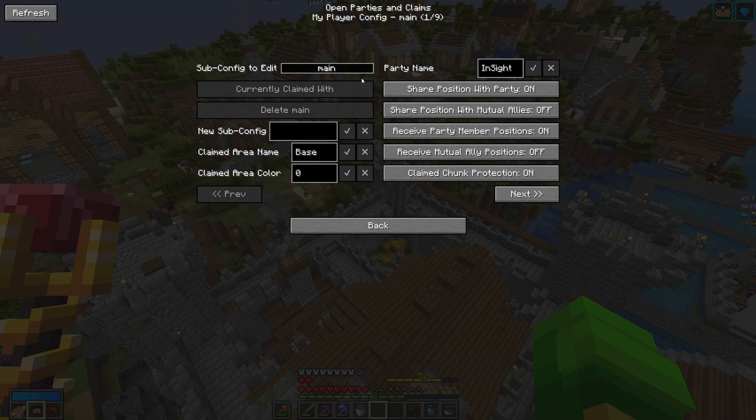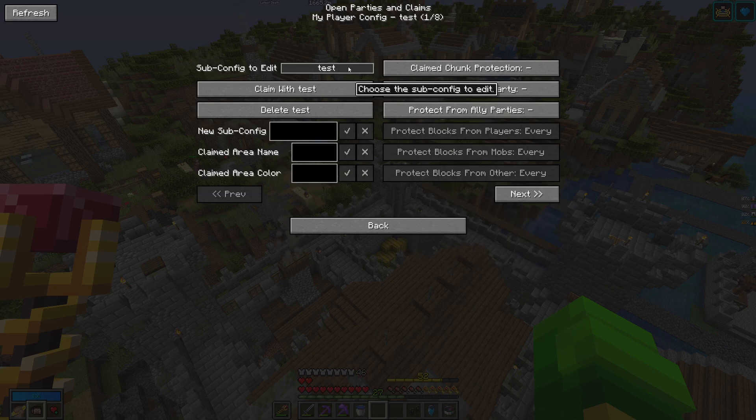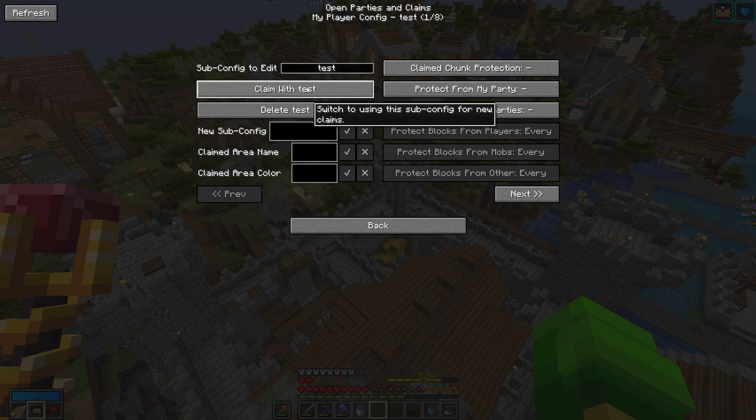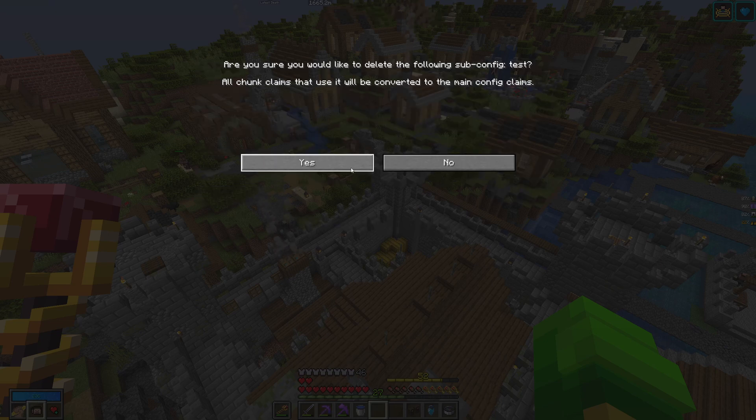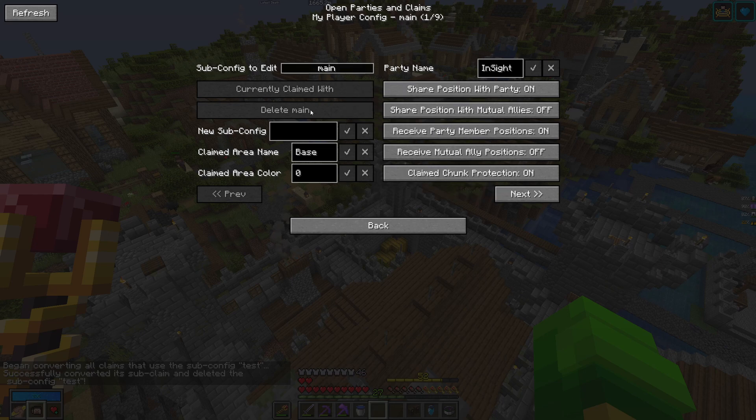So you can click on that and here you can see all of these settings. There are a lot but they are relatively easy to understand and you don't need to change most of them. The first thing is your subconfig to edit. If you want to claim multiple parts — one for your farms and one for your base — you can create a new subconfig by entering the name here. Then you're in the new subconfig and you can click 'Claim with Test' — Test being the name of my config — and that will claim your chunk with the new subconfig. If you delete that config afterwards, all claimed chunks will be converted back into your main subconfig.